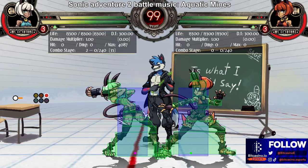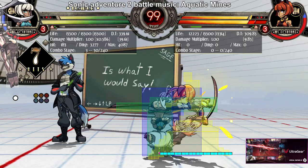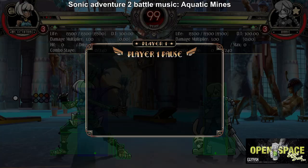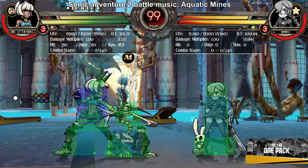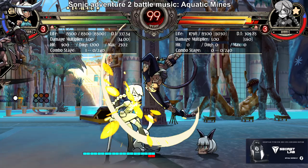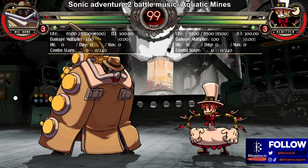You can use it the most basic ways — use it for hit confirms because it has good block stun and hit stun, and use it for your block strings. Not really too much to say about this assist. Her other assist is her Crouching Medium Punch, which is okay — like a lockdown assist. There are way better lockdown assists in the game, but it's one of those assists where you're like, I guess I could pick it. It's a basic lockdown assist.